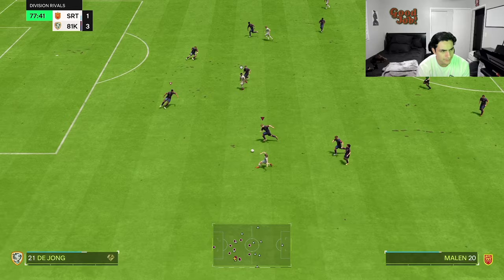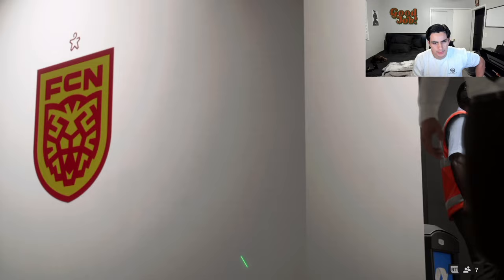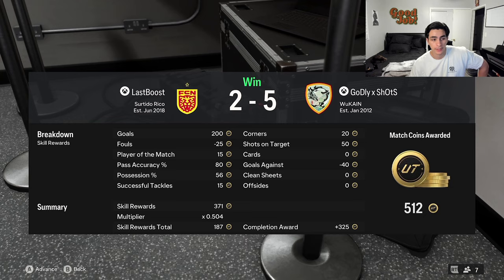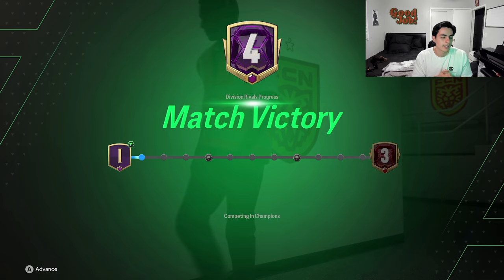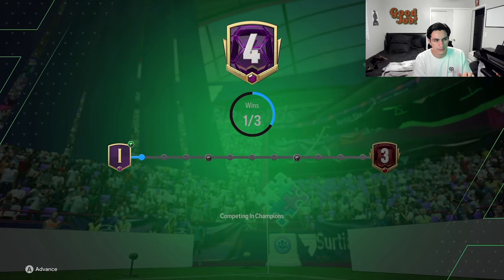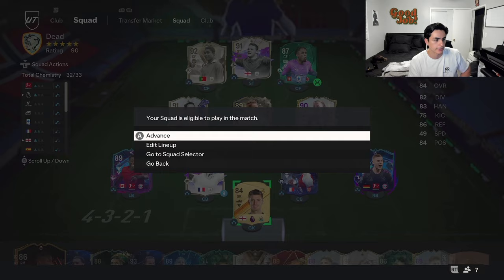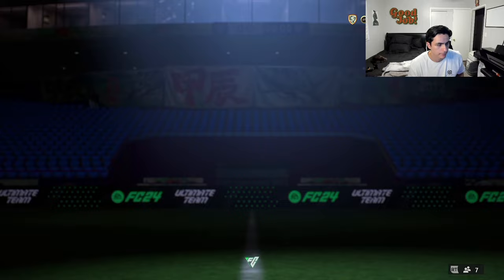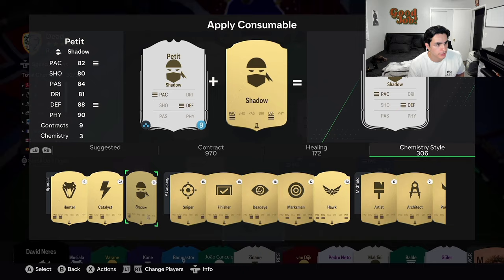We ended up winning that first game. My first game thoughts on Petit: he feels good on the ball for a center back. Anticipate Plus is the best defensive play style in the game. I stepped up with him once or twice when I got the ball, drove up the field to give a pass to a midfielder or striker, and his passing is pretty decent. I didn't put a chem style on him — going to throw a shadow on him, play one more game at center back and another two at CDM.